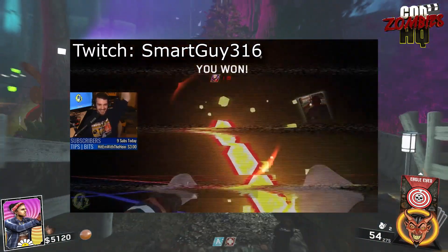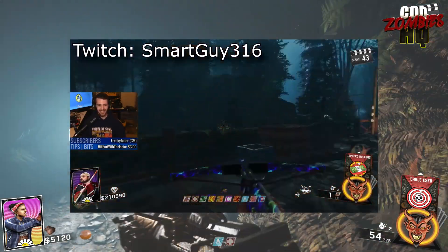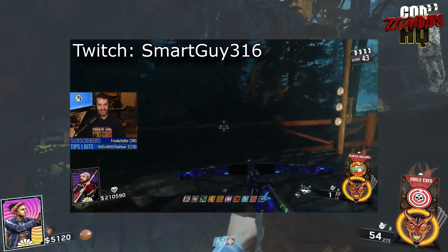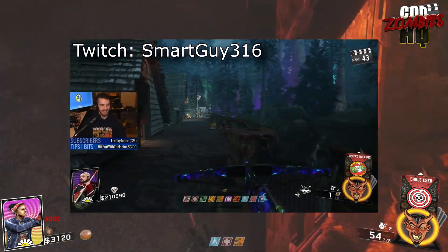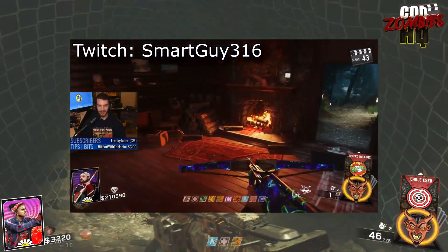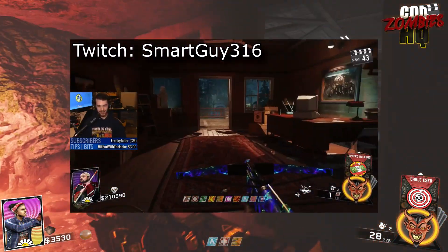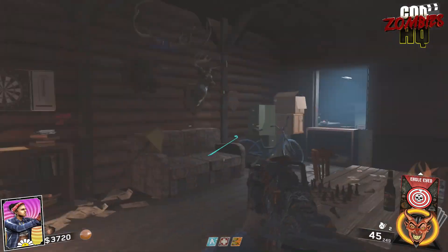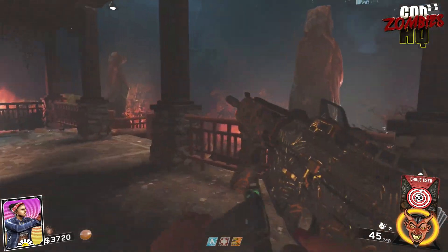The Easter Egg has been completed. If you notice on SmartGuy's screen, in the bottom left-hand corner, there appears to be a Ghosts and Skulls skull — this is generally what we're calling the Skull Token. As far as we can tell, it's something that can only be really beneficial in a co-op game. Usually once you're in a co-op game, if you go down three times you won't be able to go back into the afterlife arcade and immediately get back into the map. This lets you do that, but it doesn't seem to have any benefit in Solo.